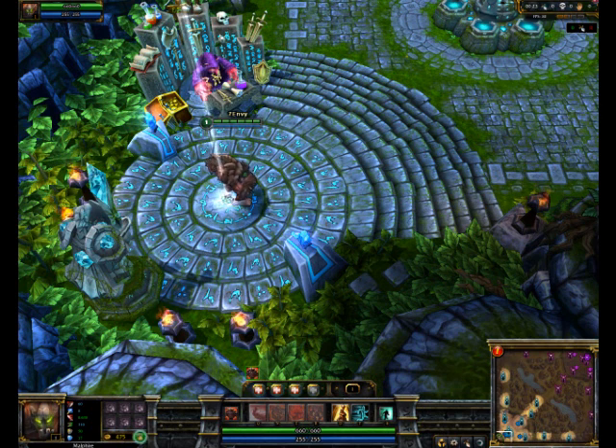For his Q, Seismic Shard, that's basically his ganking spell. I get that at level 4. In this jungling route, I stay a little bit more in the jungle than ganking, because I don't have Smite to increase my speed. But it's still workable.